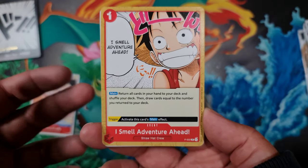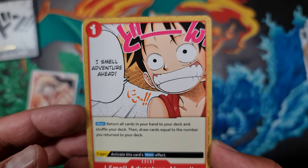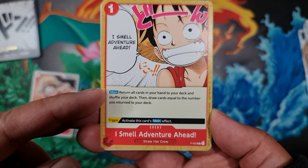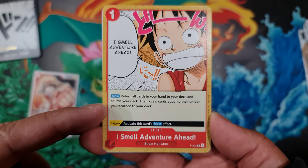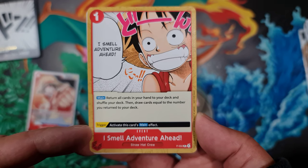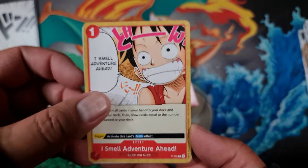Promo number two is an event card — 'I Spell Adventure Ahead.' On main, you return all cards in your hand to your deck, shuffle, then draw cards equal to the number you returned. So basically it lets you redraw your hand if you haven't got anything attractive to play with — pretty useful. Trigger activates this card's main effect, so if you get this from your life cards it does exactly the same thing.